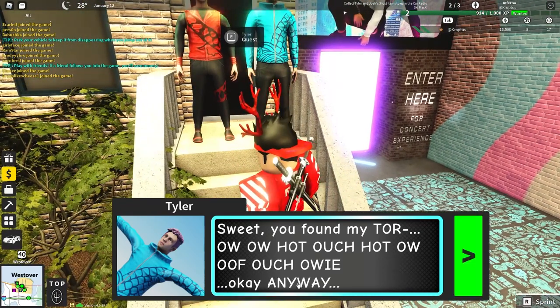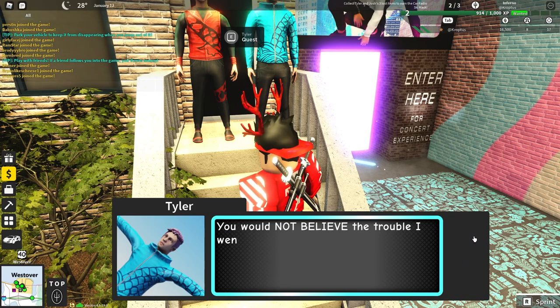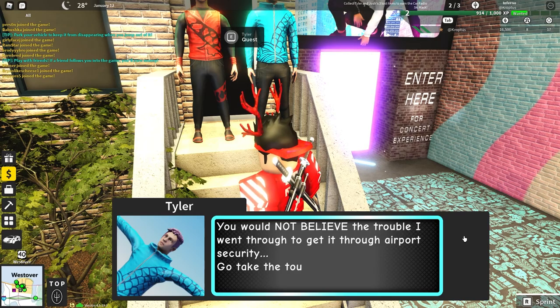So just go through the cutscene. I need the tricycle — how do I need to get his tricycle? How did he lose his tricycle in the first place?